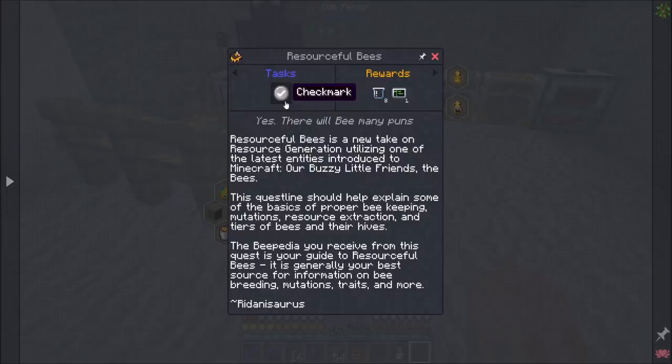Resourceful Bees is a new take on resource generation, utilizing one of the latest entities introduced to Minecraft - our buzzy little friends, the bees. The quest line should help explain some of the basics of proper beekeeping, mutations, resource extraction, and tiers of bees in their hives. The beepedia you receive from this quest is your guide to resourceful bees. It is generally your best source of information on bee breeding, mutations, traits, and more.